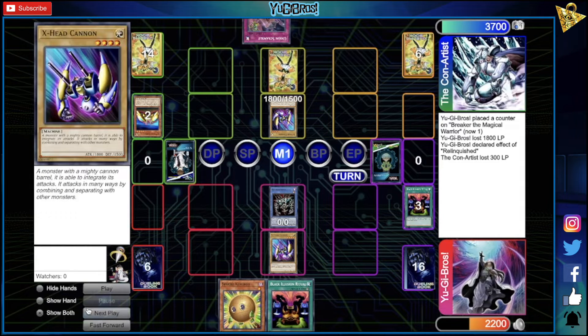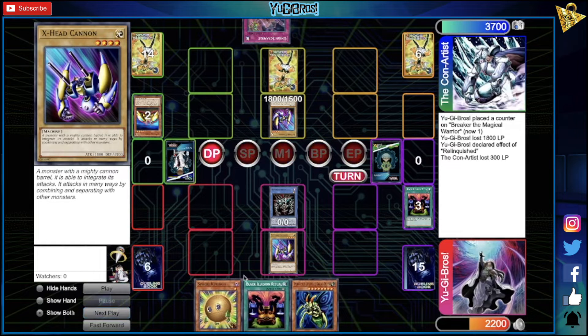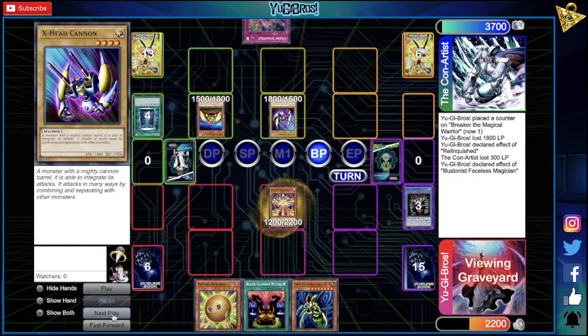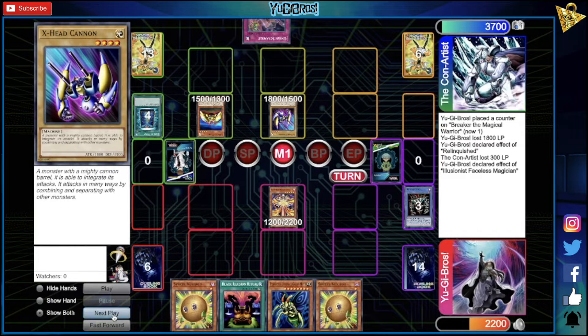They summon X-Head Cannon and set Book of Moon but don't swing in — it makes sense, because if they booked it and swung and we had a Sphere Creep, they'd lose hard for that. So they keep the 1800 vs 1800 and let us make the move. We draw into Perfectly Ultimate Great Moth, which does nothing here — we're still on the cocoon variant. They then use Book of Moon, have Z swing over, and we let that die, getting Faceless's effect. We put it in attack mode to bait but they don't fall for it.